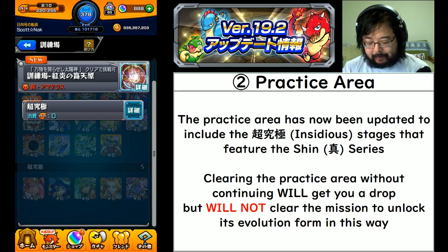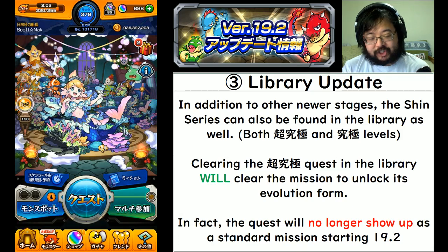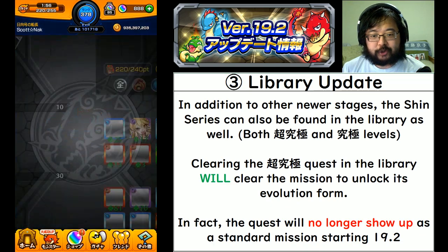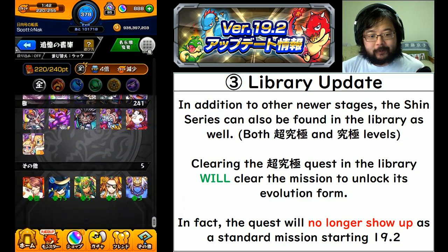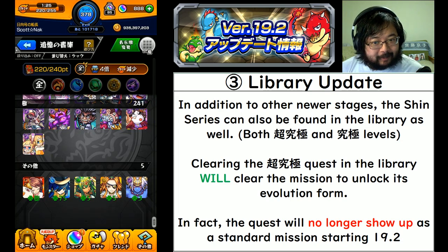What is important to note is that in the library you can also see the shin series monsters, and in addition to the choo kyoku level, the base kyoku level is also there. Clearing the choo kyoku quest in the library will clear the mission to unlock its evolution form, so now you can do it whenever you want. As of 19.2, the older choo kyoku quests will no longer show up as a standard event mission in the schedule anymore.